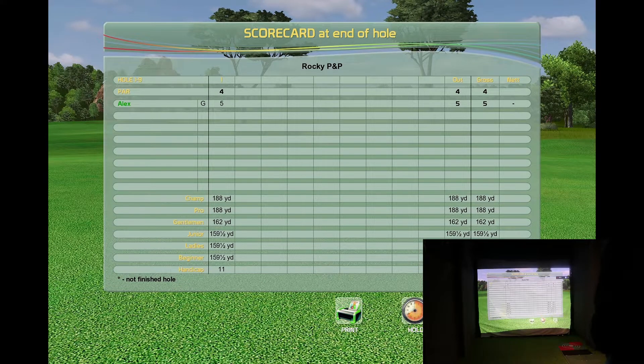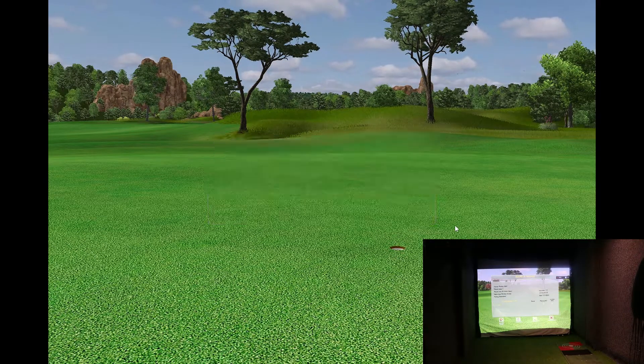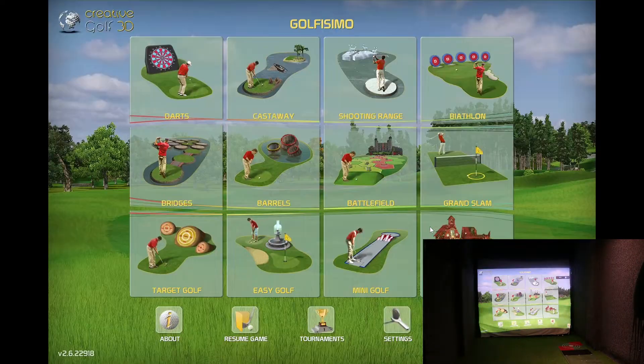Okay, so the scorecard at the end of the hole shows you how badly you've done. And then obviously it asks if you'd like to purchase the full version to finish the game. Okay - we'll do one more. We'll do the darts game.